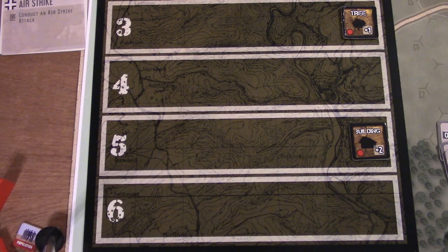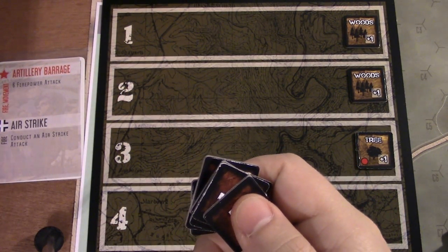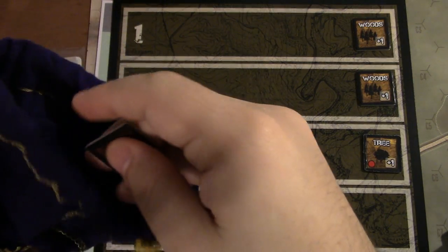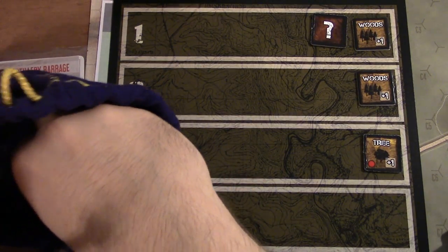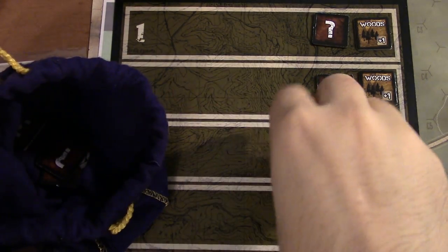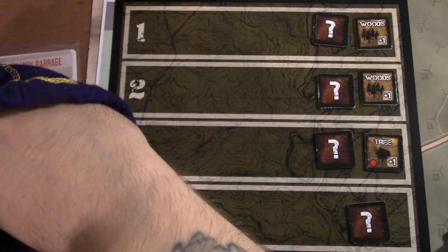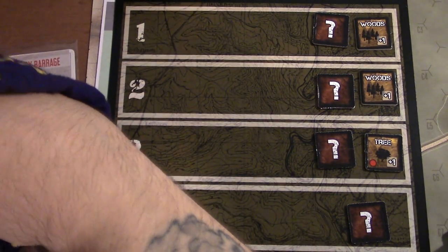Next we determine the random events. The special setup rules say we use all eight markers. I put them in an opaque cup, mix them up, and place them face-down randomly in the stripes without looking at the numbers. Each stripe gets one event marker, and we'll reveal them as we advance.